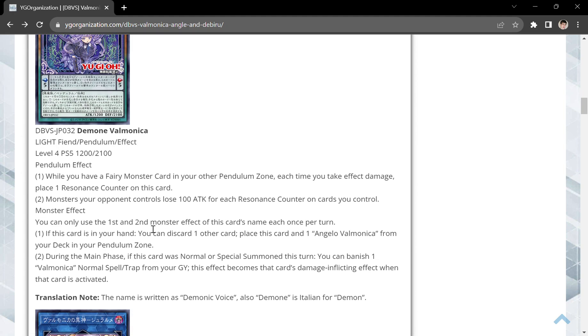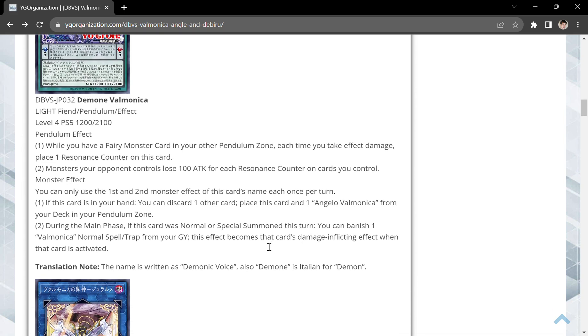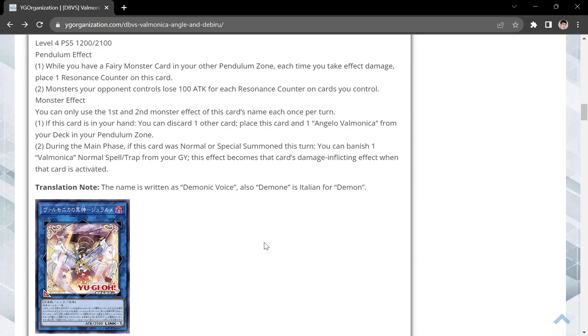Its monster effects are as follows. If this card is in your hand, discard another card and place this card and Angelo Valmonica from your deck in your pendulum zone, meaning they search each other — so that's always nice. They're both sort of Monkey Board. And during your main phase, if this card is normal or special summoned this turn, you get to banish a Valmonica normal spell or trap, and this card's effect becomes that card's damage-inflicting effect when that card is activated, which facilitates their gimmick.